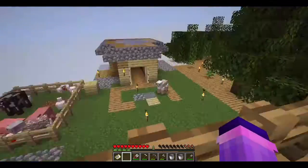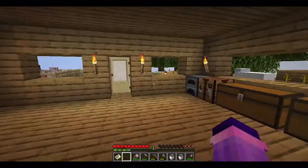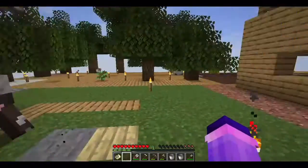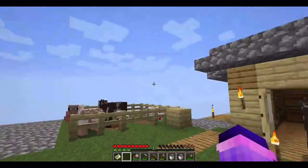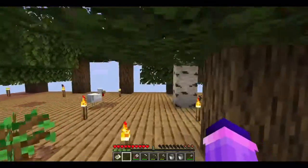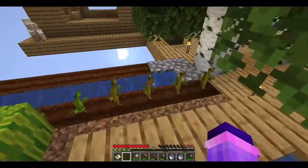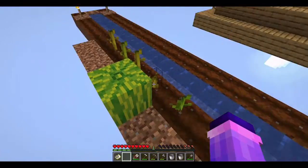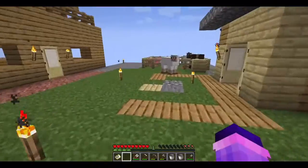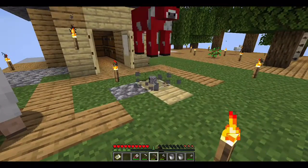Now you can see we've got the beautiful view. We've got the animals, the tree farm, we've got everything. What we're missing is a swimming pool — we need that. I'm thinking of building a swimming pool around where my animal farm is. I think I'm going to build it right next to the animal farm. That's what I'm going to do.